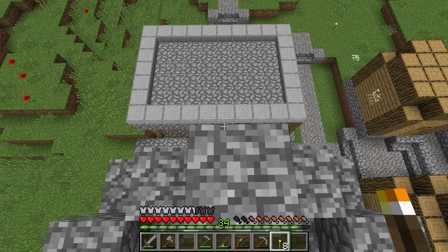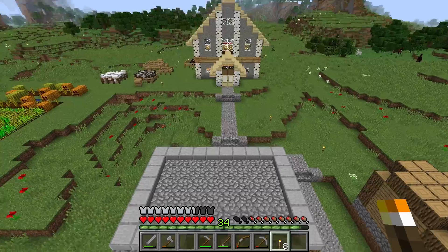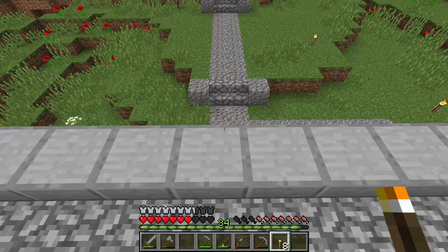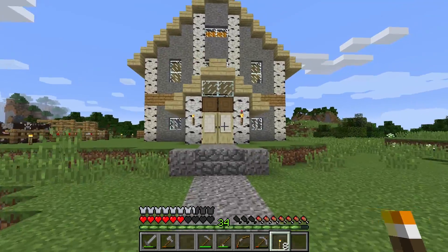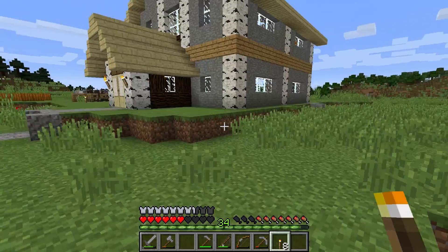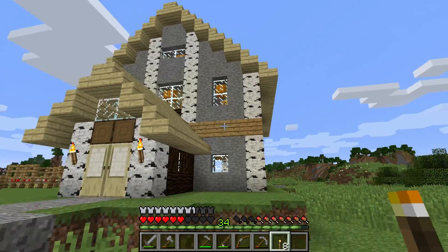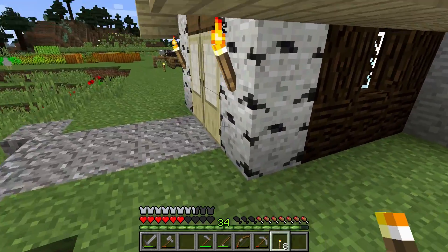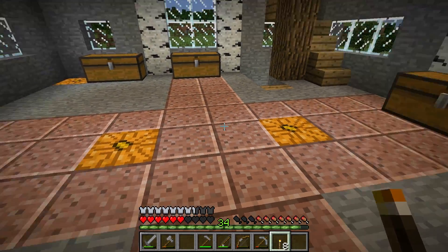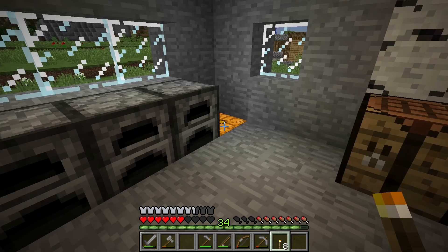Last time I was laying out the foundations for the house, and this is what the finished product looks like now. I would normally do a speed build but as this is basically just a base of operations for me I thought I'd just go ahead and build it. I like the way it looks — it's nothing amazing but it uses a couple different types of wood, smooth stone, and I've gone with a mixture of granite and smooth stone for the floor to try out the new building blocks.